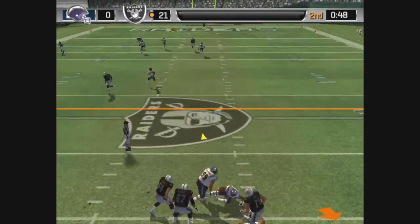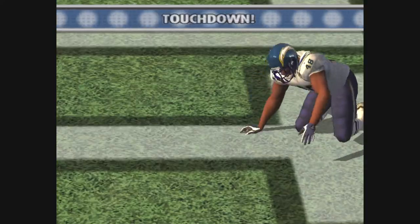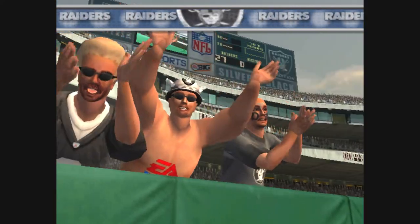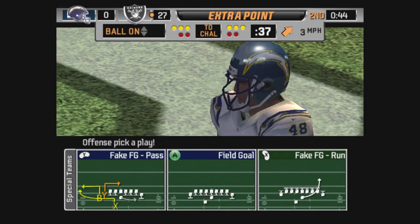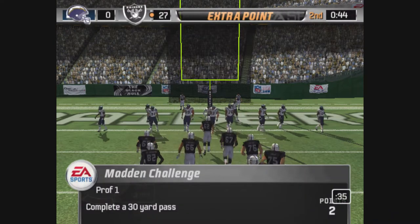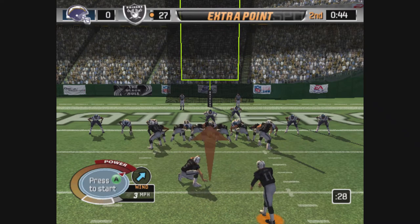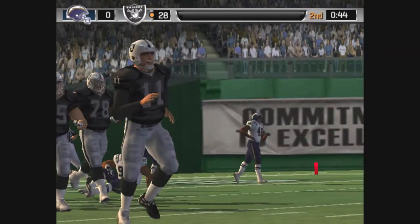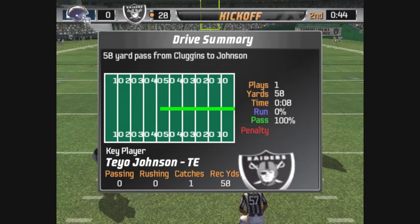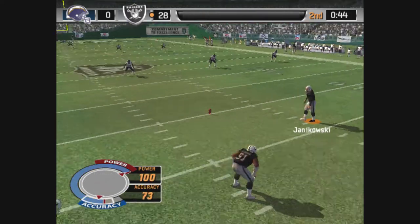Rolling out to his right, going long — right on the money. The receiver got a step on his man and goes all the way. The point after is good. That's why defenses have so much trouble against this ball club — it took just one play to score. I've heard of a no-look pass in basketball, but that was a no-look touchdown. Defense didn't see it coming.